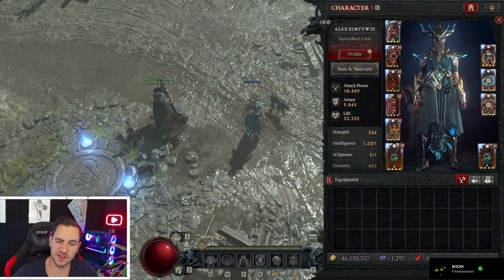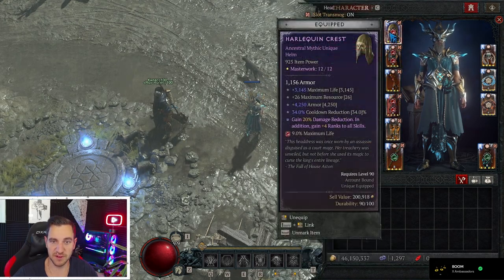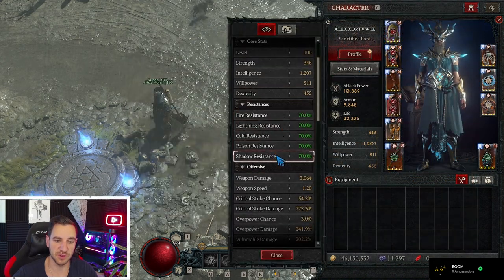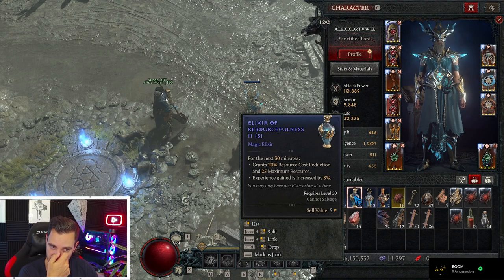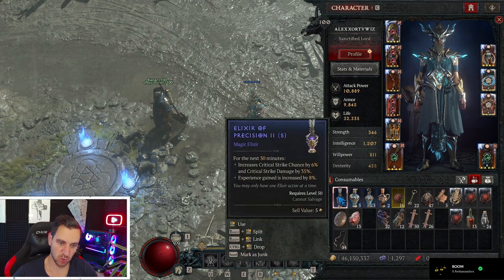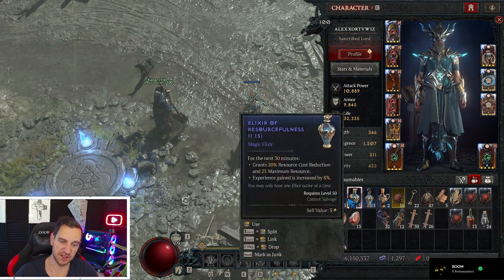I have tried a bunch of things but this seems to be the best setup so far. For gems, you want the green ones — Amethysts I believe — for crit damage, life in your armor, and all resistances in your jewelry. For elixirs, you want the Resourcefulness one because it gives 20% resource cost reduction and more resource, since you will be running out of mana a lot. Or you can go with crit chance 6% and crit damage for more damage but less mana — both are good.